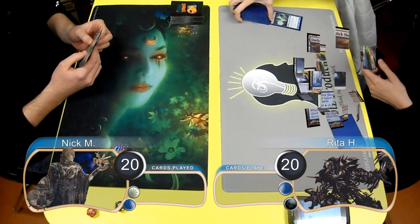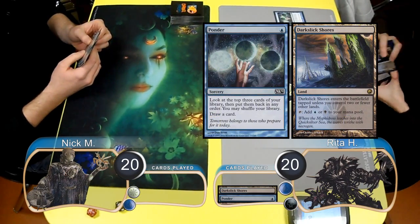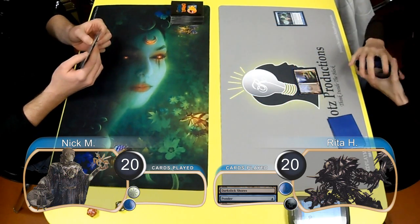Welcome back to another Magic the Gathering gameplay. For this match, we have Nick playing Blue-White Delver, and he's going up against Rita playing Blue-Black Infect.